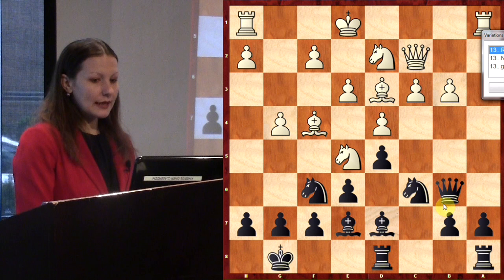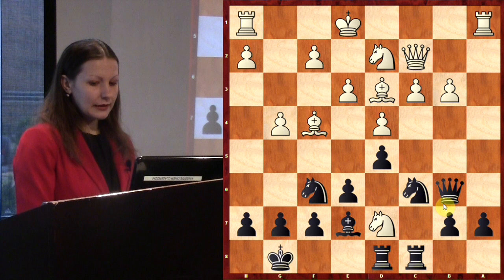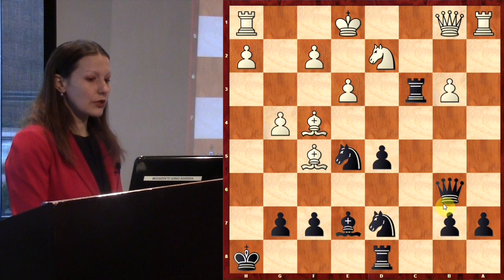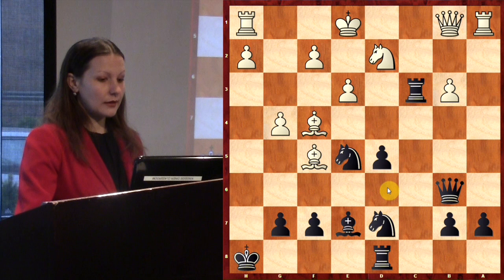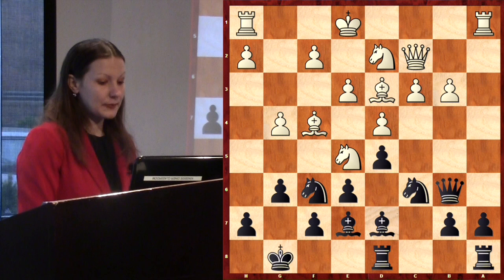Still Rac8 was interesting here — if Nxd7, Nxd7, Bxh7, Kh8, Qb1, e5, dxe5, Ncxe5, Bf5, Rxc3 — it's an equal position because the White king is still in the center. So I can defend my king; it's not so dangerous. I don't like the pawn on g4 — it should be on g2 — and after castling, White's king would be fine. I then played g6 — is this a good move or not?